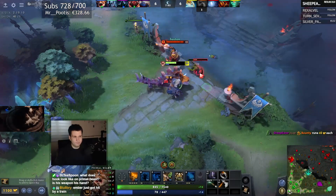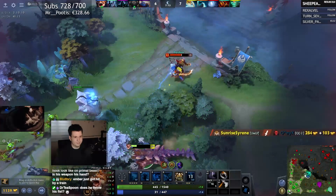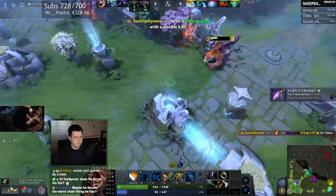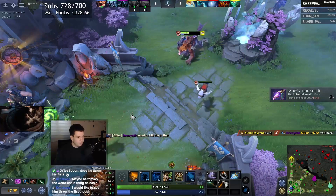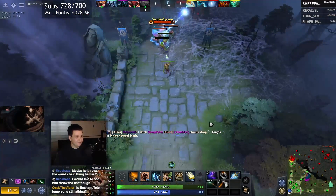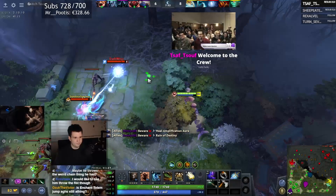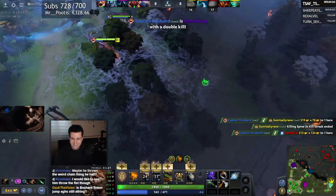I was considering between Stormhammer and Lifebreak. Lifebreak lets me use the combo a bit earlier, but it also deals damage to me, which is kind of unfortunate. So I decided to go with Stormhammer. Also, we need mana. I could just pick up like a Cask or Falcon Blade for now, which is probably not a bad idea, and then just go for Aghanim's. Good news is that we managed to kill the Ember Spirit twice, despite the Ember Spirit having a Hand of Midas and us not having one. We also do get Enchant Totem Jump with the Aghanim's.